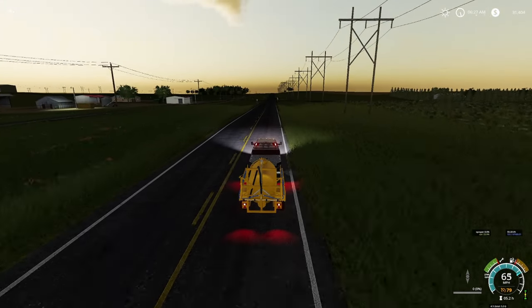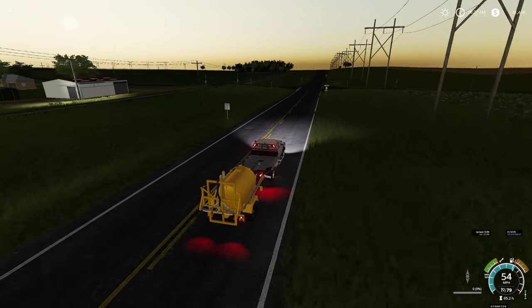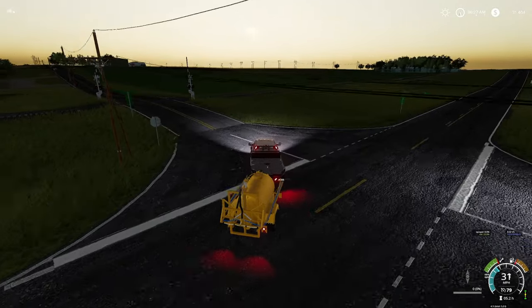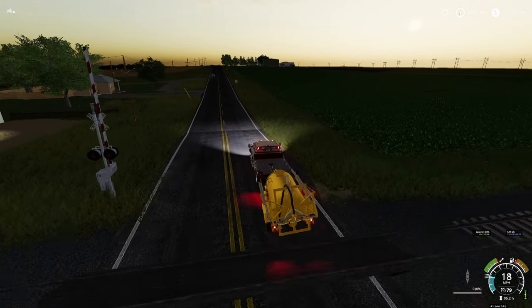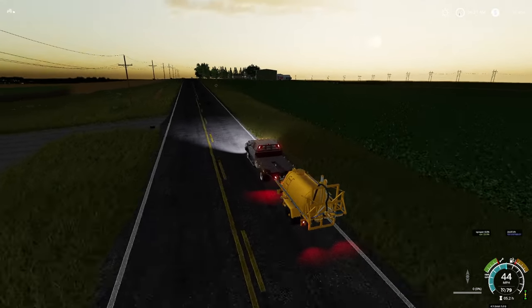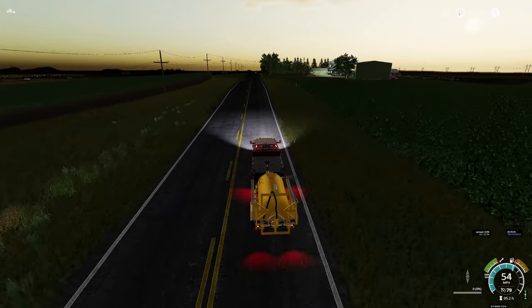We're back here bright and early, heading back over to the farm. I stopped in the shop on my way back to the motel last night and picked up this sprayer. It's not much, not very big, but it was used — cost just a little bit over eight thousand dollars. It'll be very useful for knocking down some of these weeds. Need to get those out of the crop to help improve the yield.